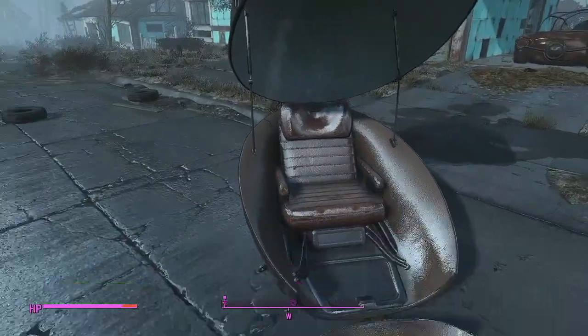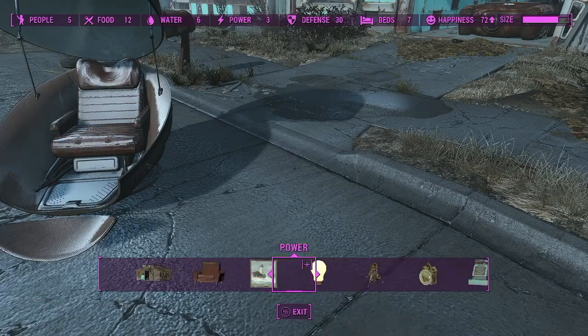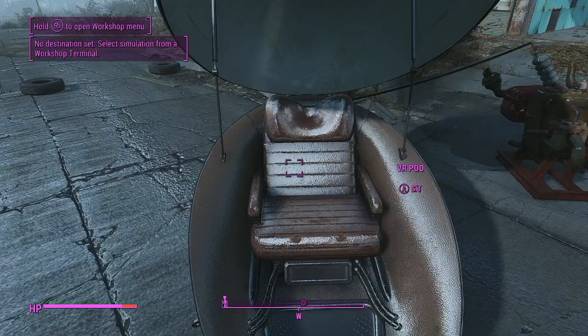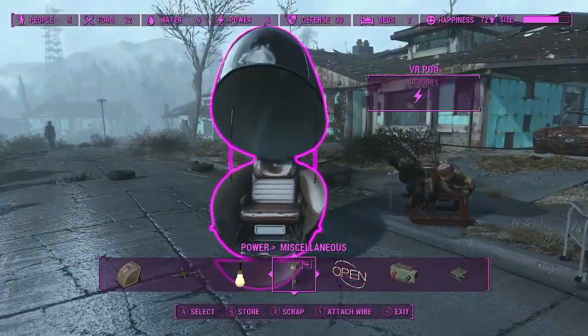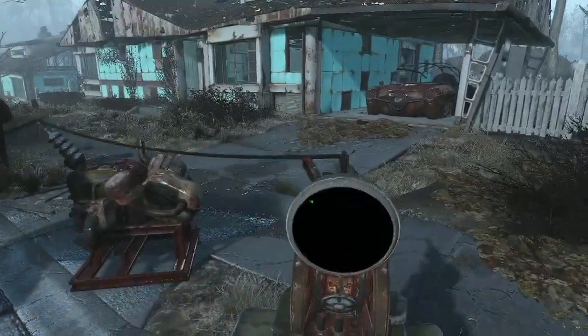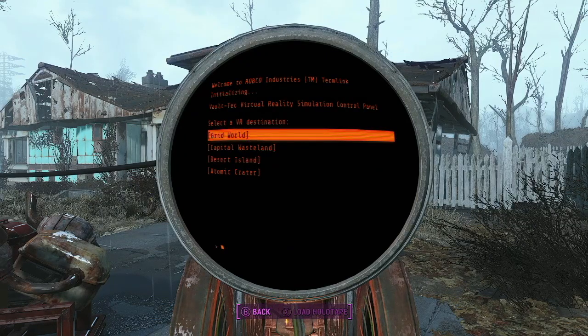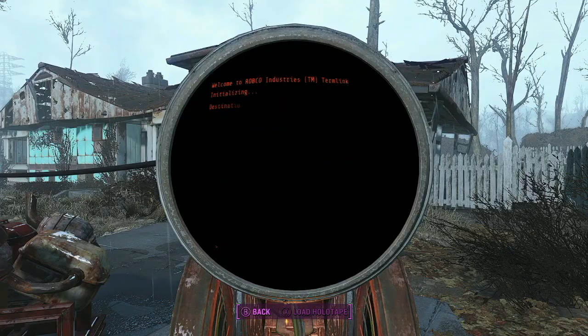So I thought we'd start with the VR stuff. I don't actually have this connected to power, so I should do that real fast. Now we can sit in the VR thing. No destination set — I gotta build the terminal. I've never actually seen anyone do this before; I've avoided any spoilers because I wanted to experience it myself. We can go to Grid World, Capital Wasteland, Desert Island, or Atomic Crater. We're going to the Capital Wasteland.